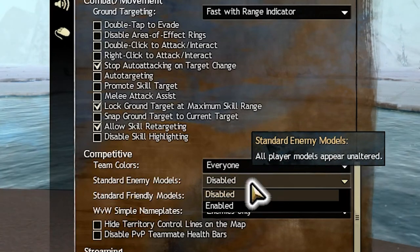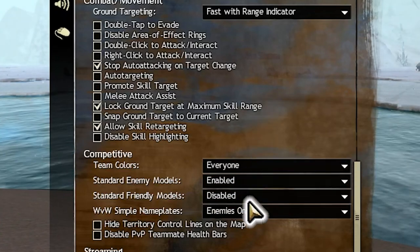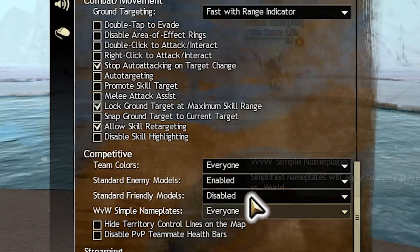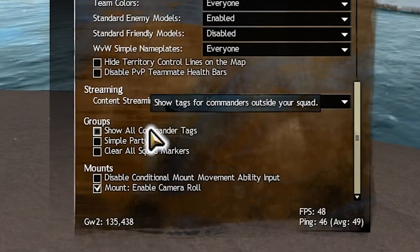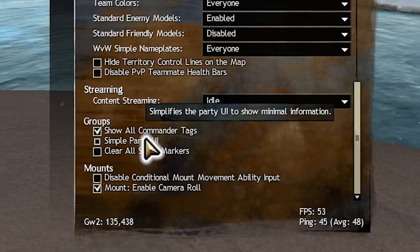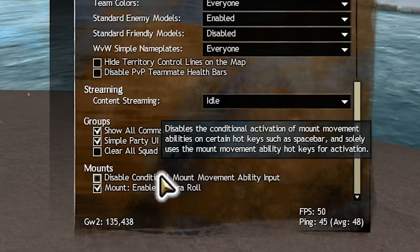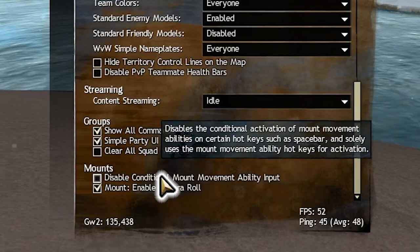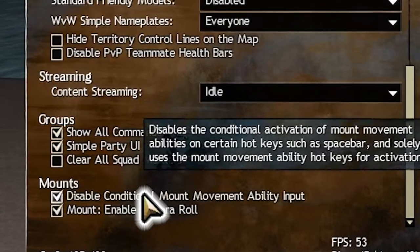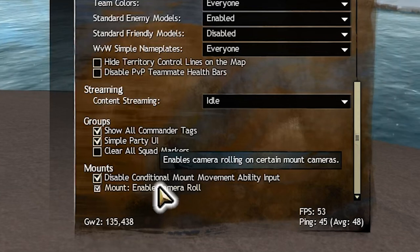Standard enemy models helps a lot in PvP as it makes all models human with basic armor — no longer do you have to stress your eyes to see Asura running around. And simple nameplates allow for less visual clutter while in world versus world. In the groups category, we want to enable show all commander tags, just so you can see where you might need to go more easily in reference to commanders on the map. Last of general options are for the mounts. Disabling conditional mount movement means you can use the jump key to just jump instead of using the mount special movement ability, though this restricts you to using the skill on the hotbar for that ability. And you can disable the mount camera roll to avoid some nausea.